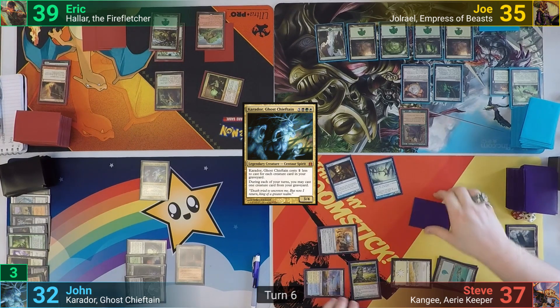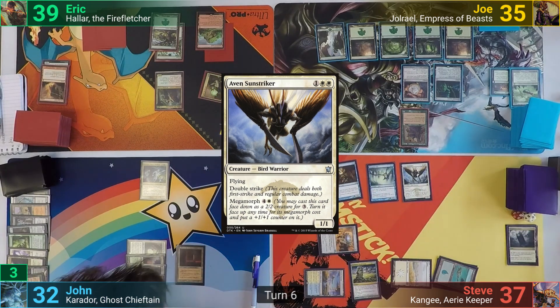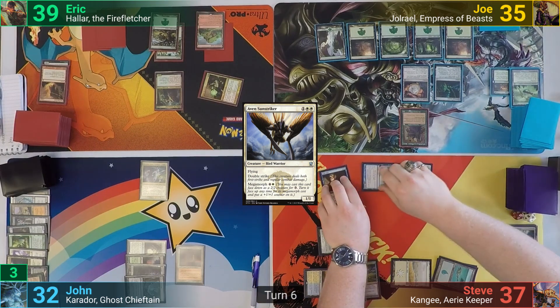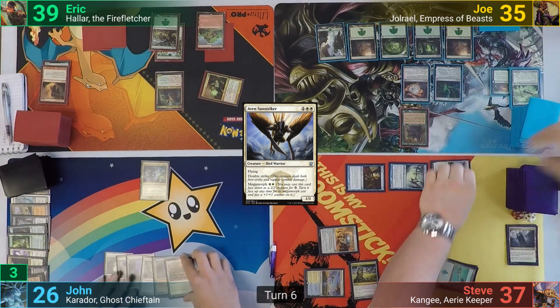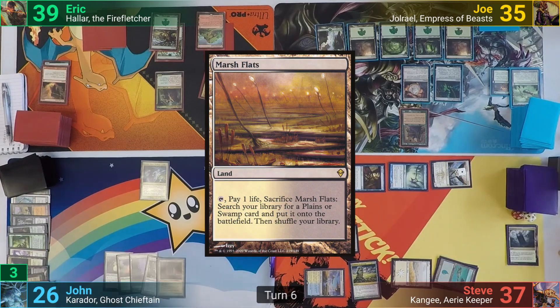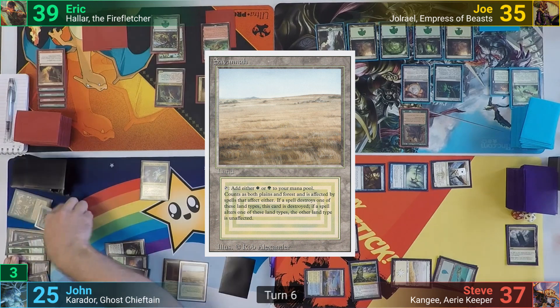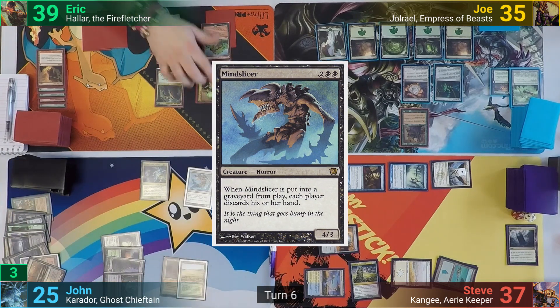Steve plays an Island and taps enough to megamorph his Avon Sunstriker, giving it a +1/+1 counter. He then goes all out at John, dealing six, and passes. John draws for turn, plays a Marsh Flats, cracks it losing one to find Savannah, then casts from his graveyard Mind Slicer thanks to Carador, and passes to Eric.